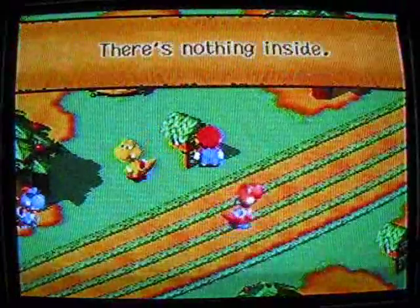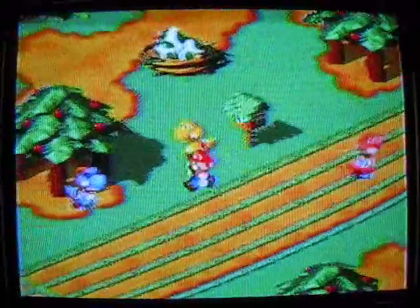You can talk to any of these other colored ones that you want to, but they won't do anything. Let's look at this mailbox here — there's nothing in there. Nothing in here either. What the heck was that? Talk to your friend Green Yoshi the Druggie.